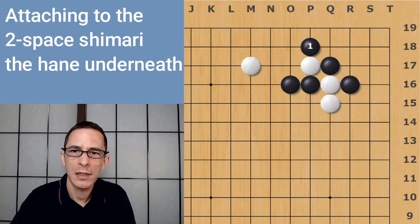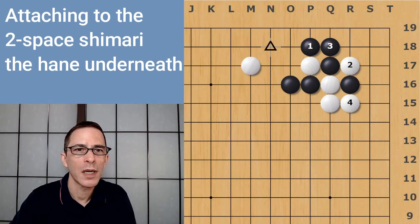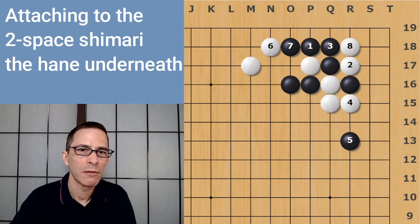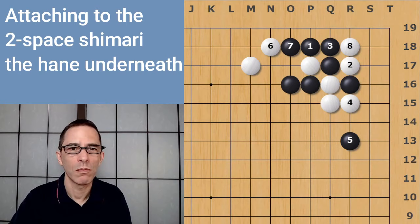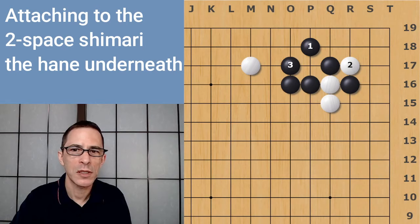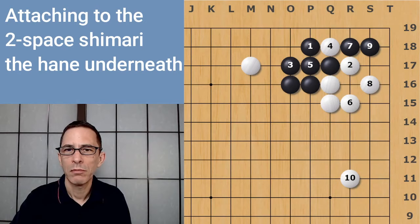Here, Black seems to have an opportunity to capture the White stone in a ladder — but it's not a good idea. If Black captures the one stone here, White can play here and this is just going to be good for White. White has this forcing move. If White plays the diagonal move here next, Black's going to be forced to answer. If Black plays something on this side, White can peep here — this is just so painful for Black, with White chasing Black out. If Black takes here and then takes the one stone, Black does not have any ko-threats for this ko. And if Black connects, White's just going to go after the one stone. I don't advise that Black tries to capture the White stone at P17; it's going to be bad however it turns out.